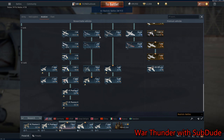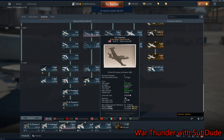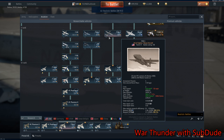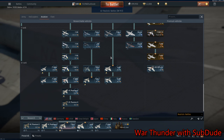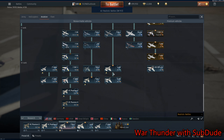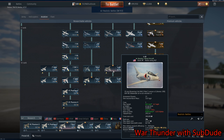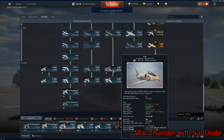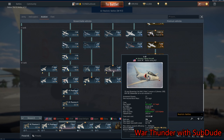The F3D-1 should be moved over before the F2H-2. It's a fighter, not an attacker — it's a fighter, so move it over. Move the A4B down. And add in the A4M. The A4M has a better engine and it could carry more ordnance. That should be Rank 6.